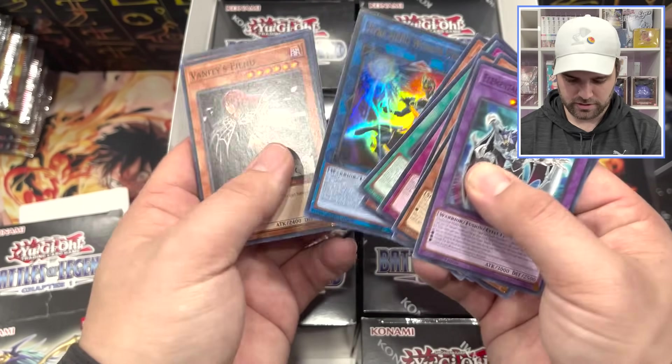At this point I believe we've seen all the commons from the set — there is a good amount though. Raid Laptor Satellite, Cross Crusader's a good one, got the Miracle, more Kaiju and White Aura Whale. Wow, look at that pack — Neos Knight, Hero Sunrise, and Shining Flare Wingman. That was some quality Heroes.